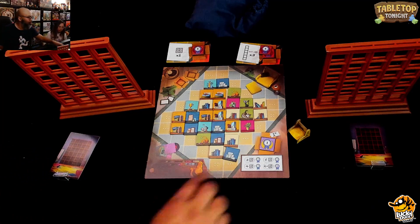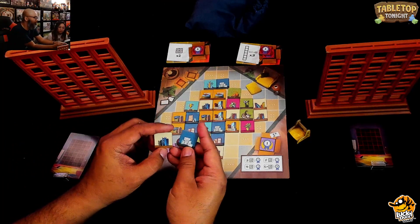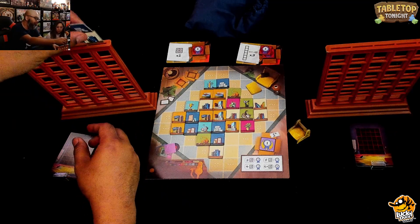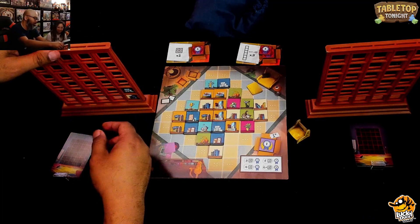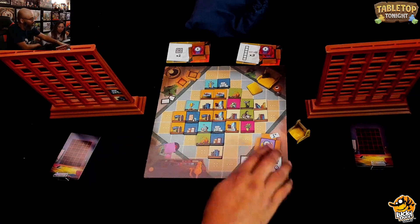So one to three tiles. You're going to take those — say I took these two, I have books and picture frames — and I'm going to select one column. I can put them either way I want, going one, two, or three. But you can only do it one column per turn. The way you score, there's a couple of things.